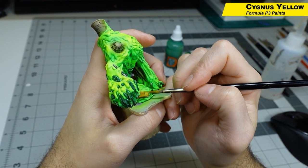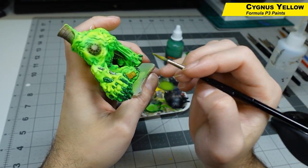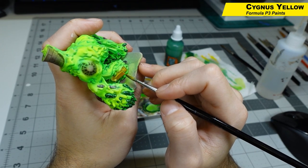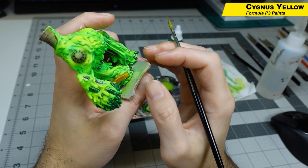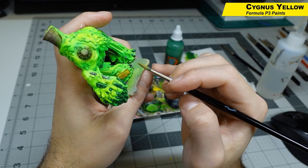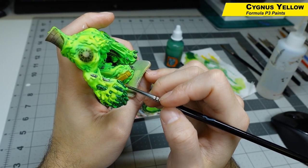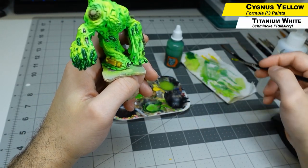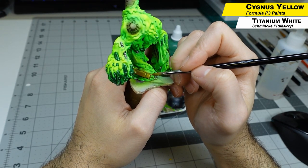Then we're going to do the same thing on the school bus. Starting out with Cygnus Yellow adding some highlights around the edges. Take your time a little bit with that big flat surface on the top of the bus to give yourself a little bit of shading and glazing — it doesn't have to be perfect, I'm going for a more cartoony look on this anyway. The brush is pulling toward the parts I want to be the brightest. Then you can mix some white in with the previous color to add further highlights, just edge highlighting with a little bit of white mixed in — it looks cartoony, but that's what I'm going for.